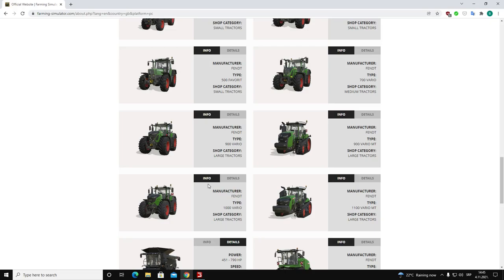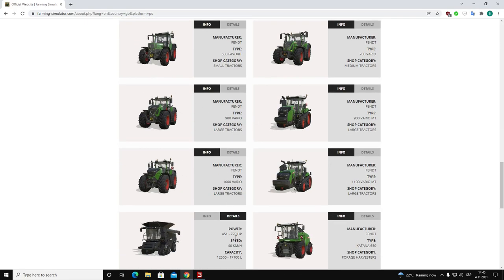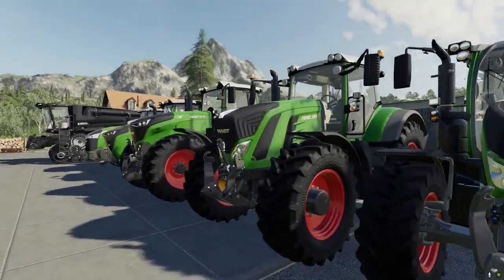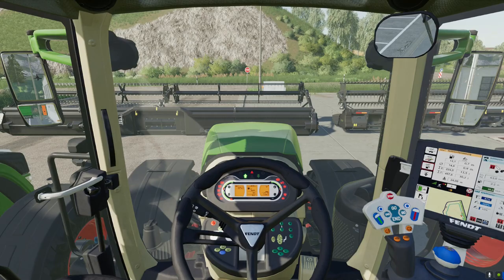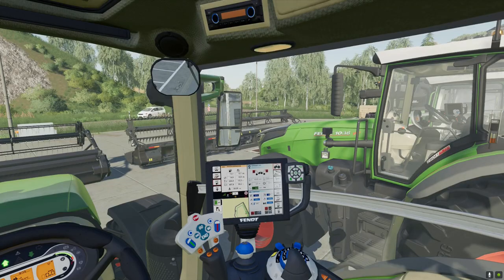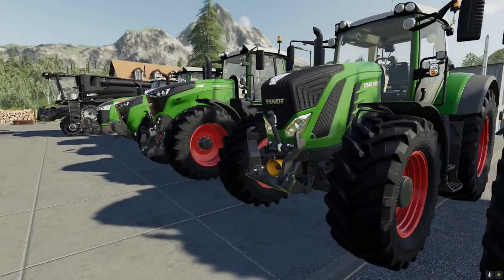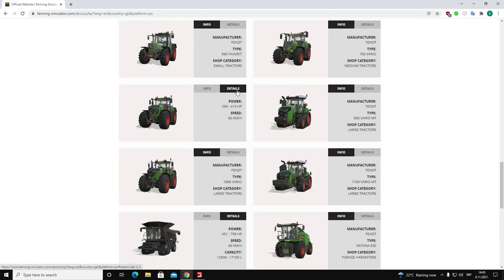Now moving on — we have the FANT 900 Vario. There's only one medium tractor in Farming Simulator 22, so we're moving straight to the large tractors. This is the first bigger tractor from FANT and a lot of people use it, similarly to the 1000 series that we'll look at a bit later. Its characteristics are 296 to 415 horsepower with a maximum speed of 60 kilometers per hour.